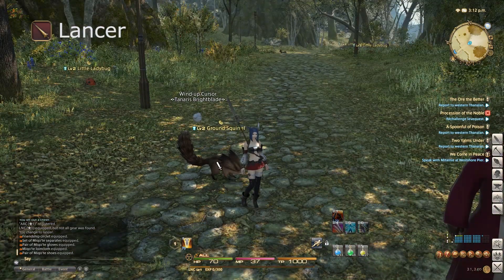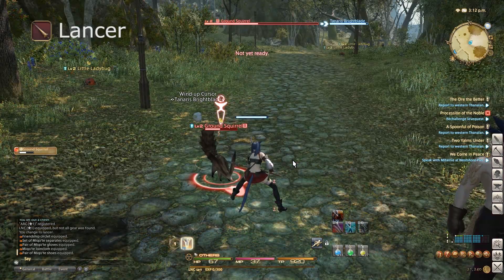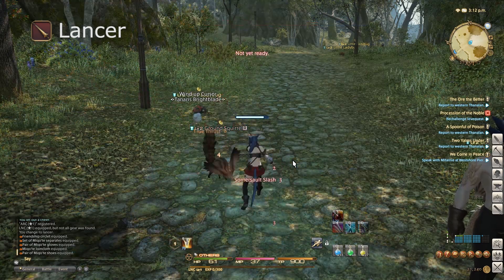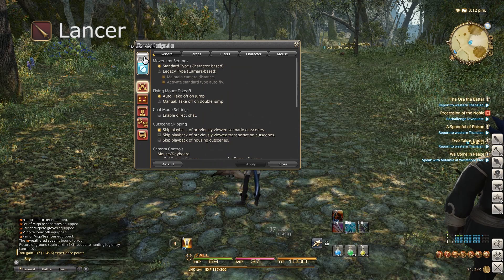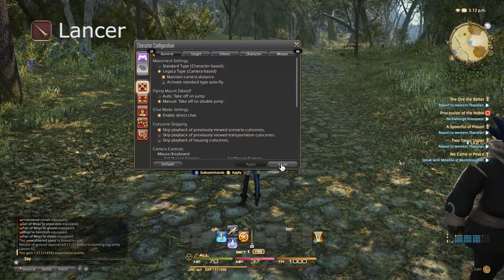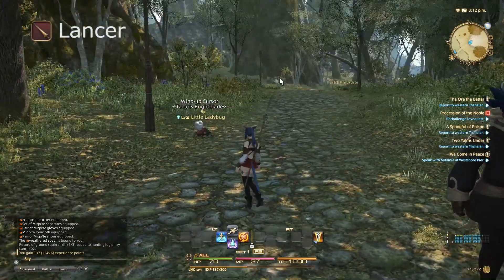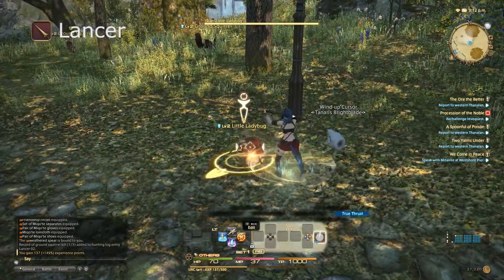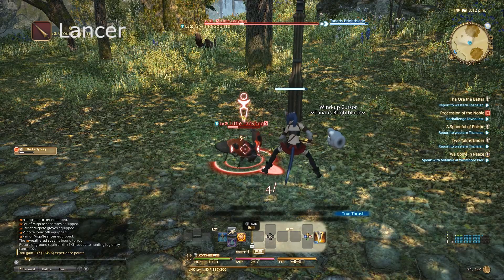Next up is Lancers, another melee DPS class. Like Monks, they use Strength as their primary stat. Their weapons of choice are spears, halberds, and tridents — basically any kind of polearm. Lancers start from Gridania, and the Lancers Guild is also based there. At level 30 they can become a Dragoon, providing they've got Lancer level 30 and Marauder 15. If anyone's played the original Final Fantasy games, Dragoon is exactly like that — you get your crazy jumpy moves and long thrusts. It's quite cool.